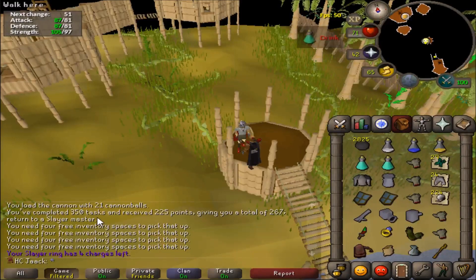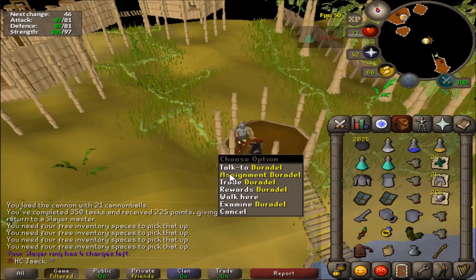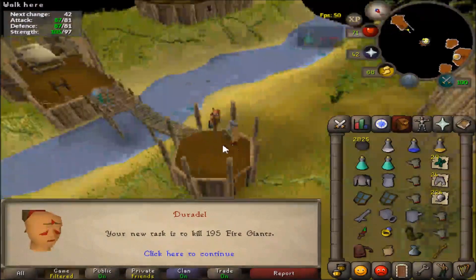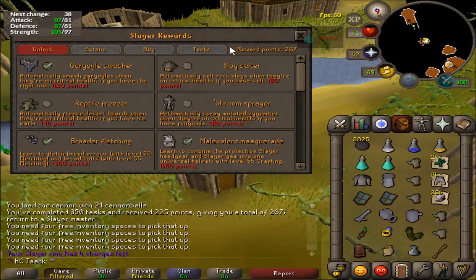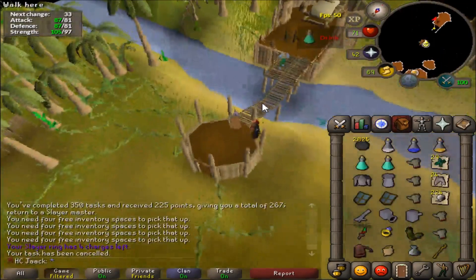That was actually my 250th task in a row, so I got a lovely 225 points — beautiful. Next task: 195 Fire Giants — pretty bad, I might just skip that, kind of boring. Hey, 60 Wyverns — not bad, I'll do it.